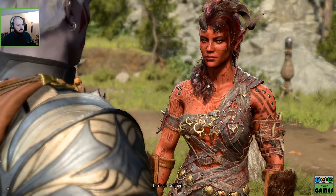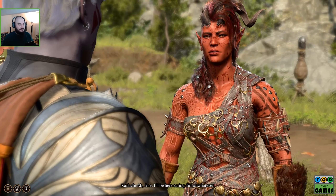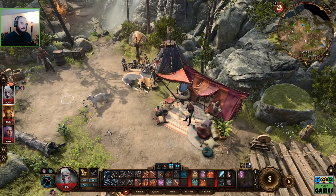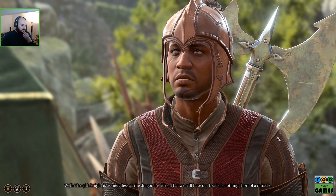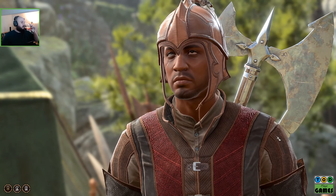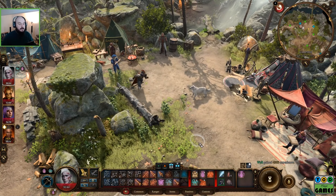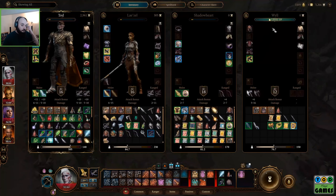Karlach, I need you to stay here in camp for now. Sounds boring — I'll be here eating dirt or whatever. The Gith Knight is as merciless as the dragon he rides; that we still have our heads is nothing short of a miracle. We need to do the portal, because if the portal isn't a way of getting rid of these things, then it's Moonrise Towers, which I think it's going to be anyway. I want to do the Githyanki stuff and then we can switch out Lae'zel for Karlach.